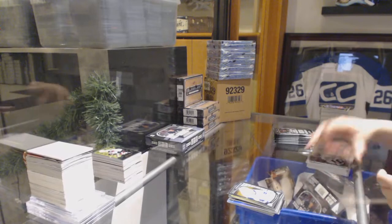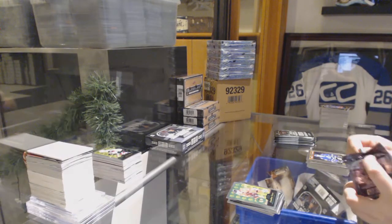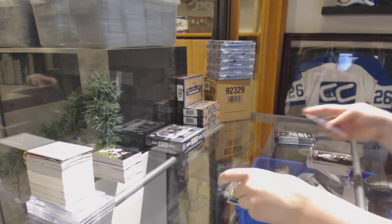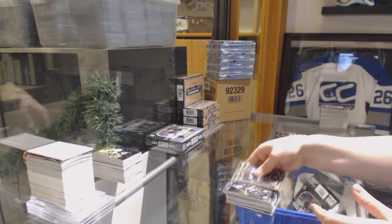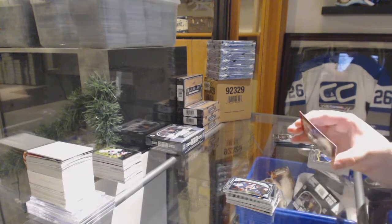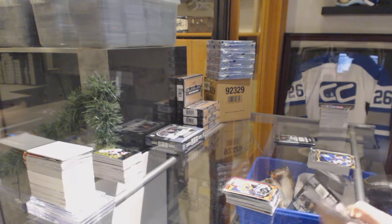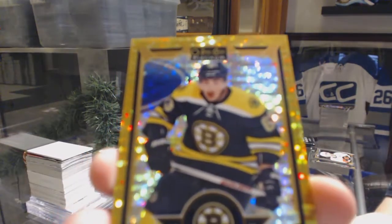Retro of Ryan Hartman for Chicago, Hunter Shinkaruk rookie for Vancouver. Retro for the Blackhawks, Jonathan Toews. Retro rookie of Dylan Larkin for the Red Wings, Nick Ritchie rookie for Anaheim. Retro of Grant Fuhr for the Maple Leafs, Kevin Fiala rookie for Nashville. Retro of Dennis Potvin for the Islanders, rookie of Matt Quimple for the Senators. We've got a Red Prism to 149 for the Philadelphia Flyers, Steve Mason. Rookie of Emile Poirier for the Flames and a Seismic Gold number to 15 for the Boston Bruins, Brad Marchand.